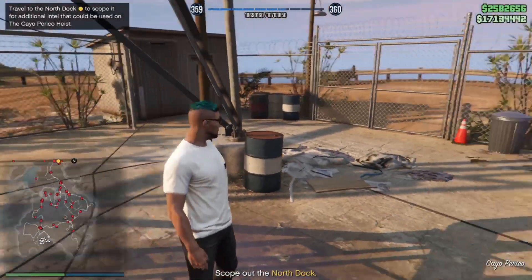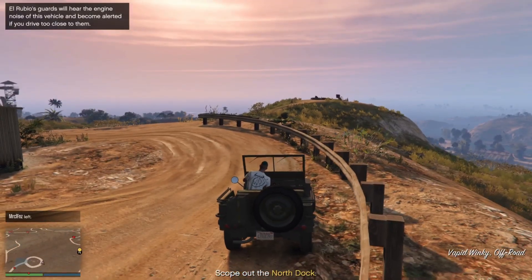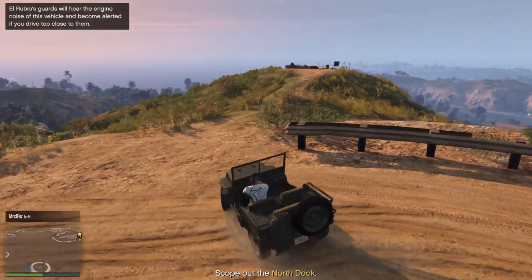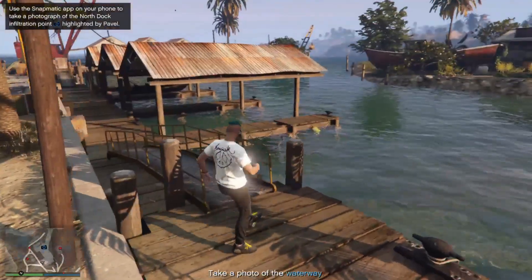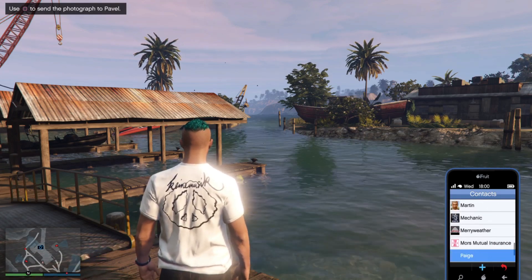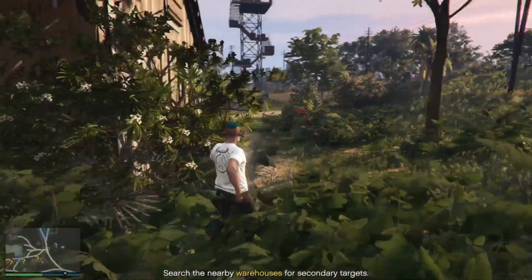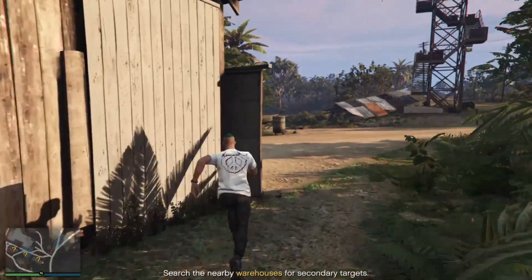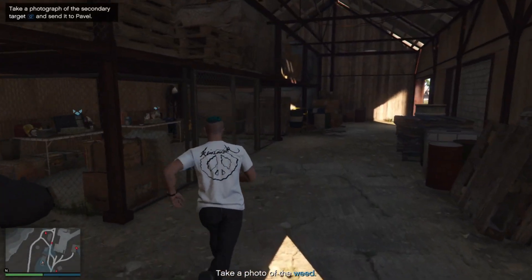The island looks great — it has a lot of mountains, dirt roads, not a city vibe at all, just mountains and a few houses. It would have been really cool in free roam but the intel mission is still awesome. I took a car at one point — I don't recommend it because you get spotted easily, but it's nice to drive around. You also have to take pictures of things and send them to Pavel, the Russian guy in the submarine. Pavel tells you there are more things to find than he mentions, so there's a lot to explore. You can repeat the intel mission as many times as you want.